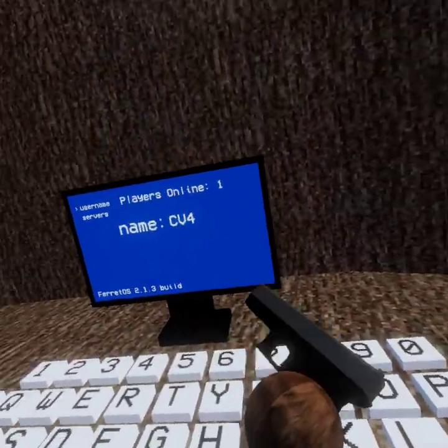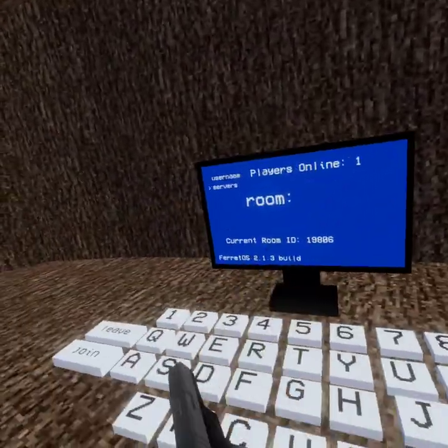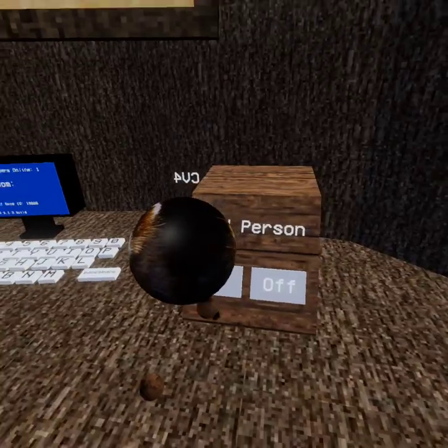So this is the computer build. There's usernames — mine is CV4. If you click here on private servers, you type in whatever you want and press join. I'm in a public server right now, so if someone joins, that's going to be really funny.